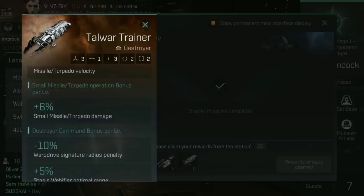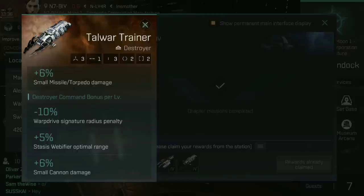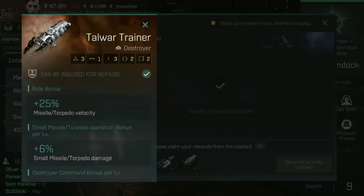The Talwar Trainer, on the other hand, still gets that 6% small missile torpedo damage, but additionally gets a warp drive signature radius penalty reduction and an increase to stasis web of fire optimal range. This makes it better at longer distances — it can use webs at a further range to slow things down, and use a warp drive to keep at range without suffering as much signature radius penalty. Curiously, the Talwar also has a destroyer command bonus of 6% small cannon damage, so in an absolute worst case scenario if you run out of missiles, you can fit cannons and get an additional 30% small cannon damage at level 5.